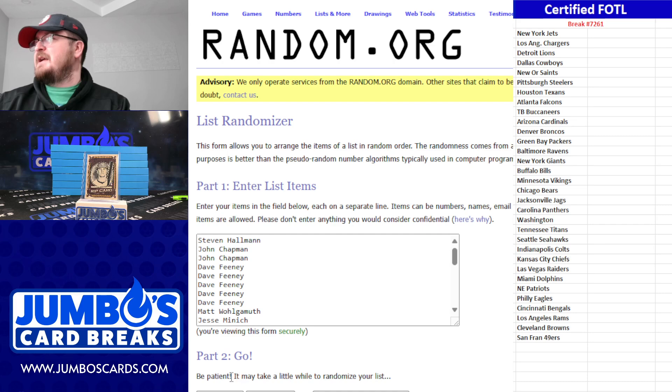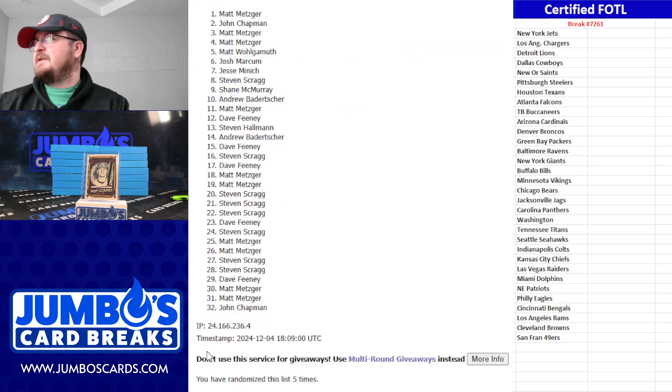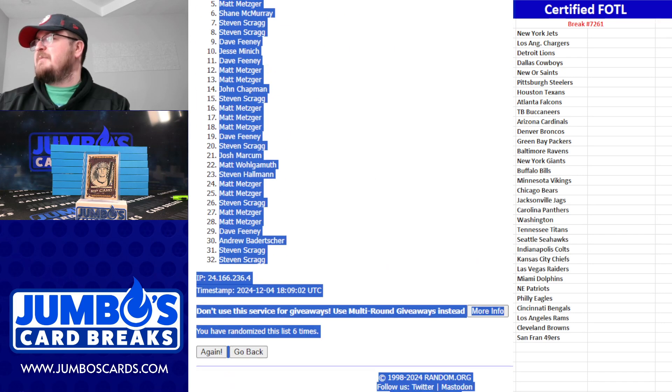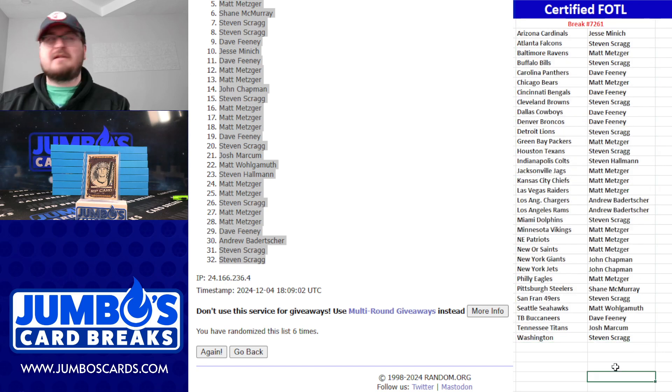And six times on your names — going one, two, three, four, five, and six. Six here, six here. John Chapman up top, Steven Scrag at the bottom. Let's sort them out. Certified first off the line, 72-61. Good luck everybody, let's rip.